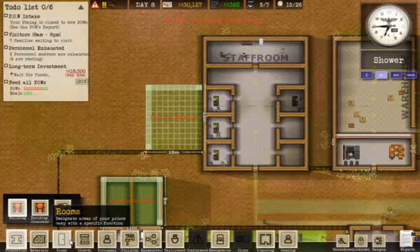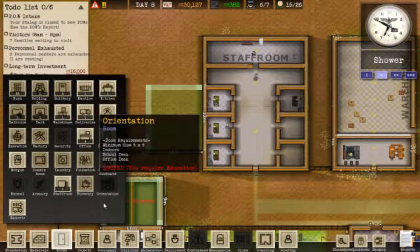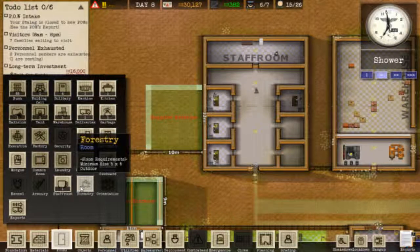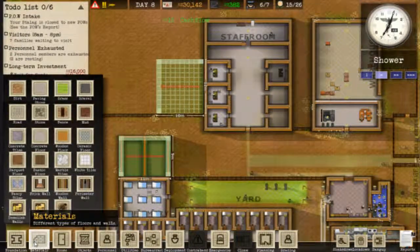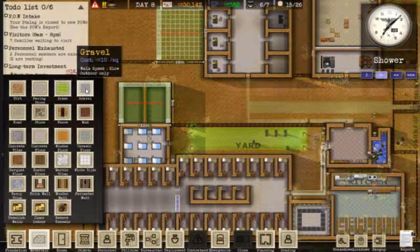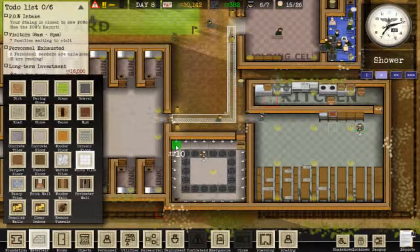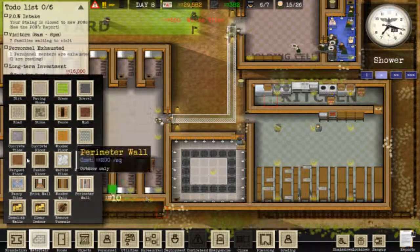Alright, what else? Rooms. What is that? Orientation room - I guess that's school. Yeah, education. Forestry. Okay. Actually let's go into materials and then... white tiles? Let's put white tiles in here, cause why not?